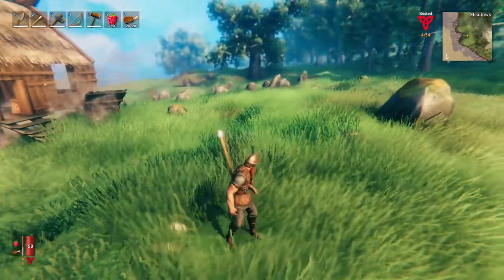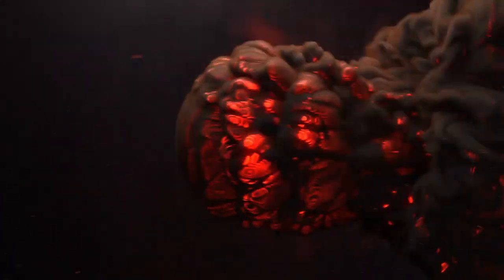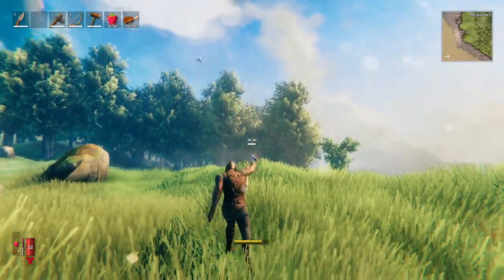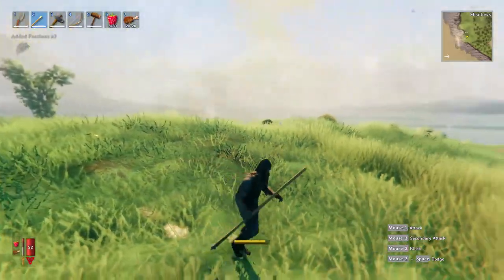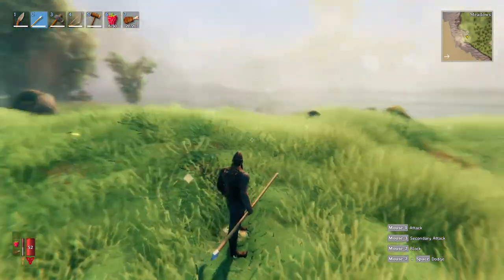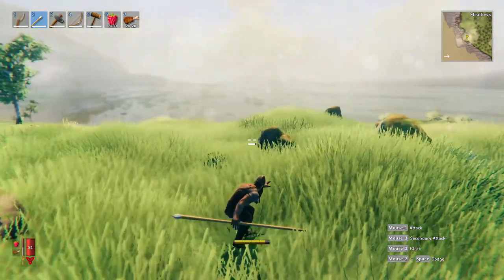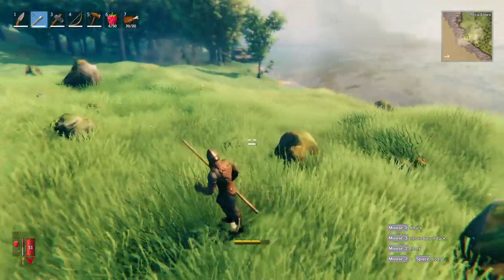That will allow you to get closer. Let's go and locate a seagull. Use your sneak ability, left control, and then just throw your spear. I like to try and stay with the wind blowing away from me. I don't know if I'm right, but I do feel like maybe the wind blows your scent towards animals and spooks them a little bit. Either way, the sneak definitely works. Use your sneak as much as you can when you're hunting, and you'll get surprisingly close to stuff before you spook them.